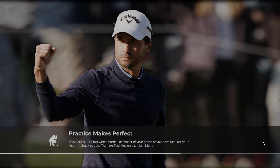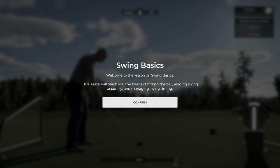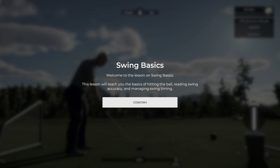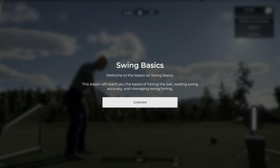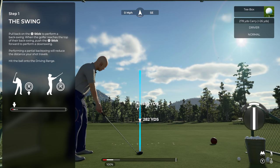We're starting off with the swing basics with John's commentary. Welcome to PGA Tour 2K21 — my name is John and my job is to get you swinging that club like a pro in as little time as possible. To begin your swing, pull back on the swing stick; when your golfer is at the top of their backswing, press the swing stick forward.